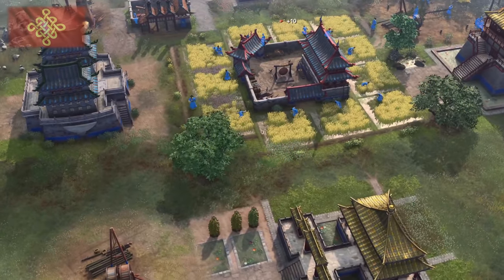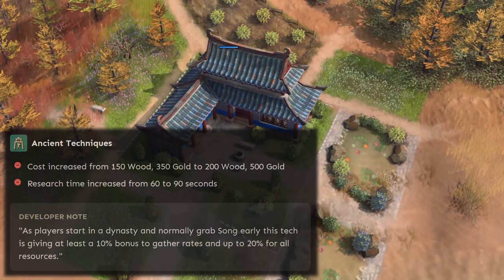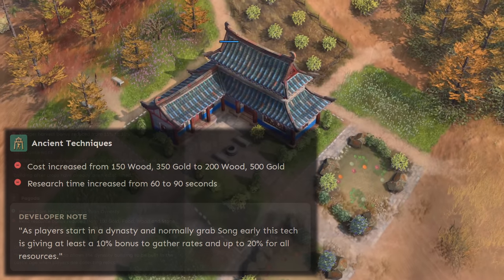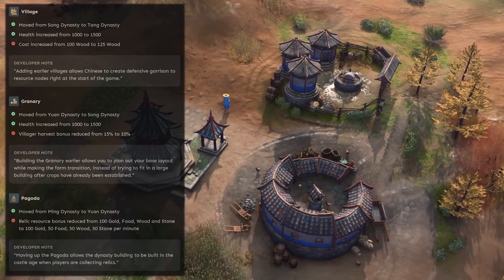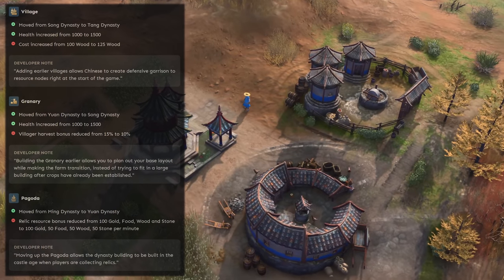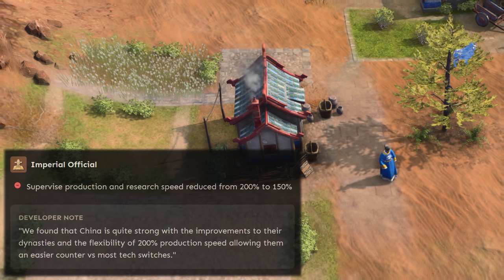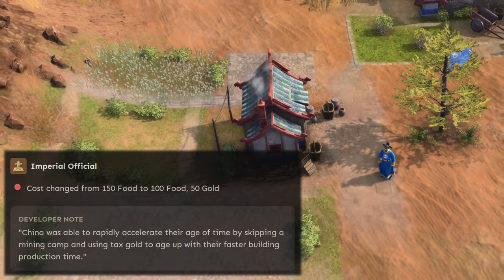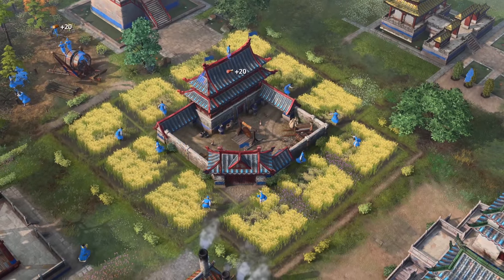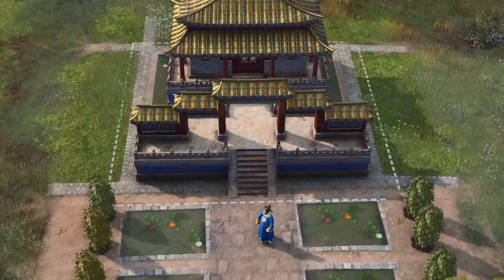The Chinese have been sitting at the bottom of the win rate table since the last patch, so they'll naturally get some changes here as well. Ancient Techniques gets a nerf to its cost and research time, but it's not that significant. The Chinese dynasty buildings — namely the village, the pagoda, and the granary — are no longer dynasty locked and can be built without said requirements. The supervision production and research speed is reduced from 200% to 150%, and the official cost changed from 150 food to 100 food and 50 gold. I'm not sure these changes are enough to lift the Chinese up from their abysmal win rate, given that they nerfed some things as well. We'll find out in a few weeks if they need real buffs, which I suspect will happen.